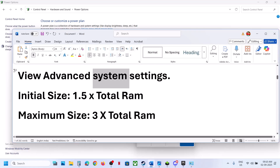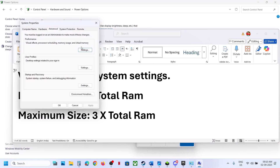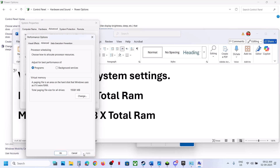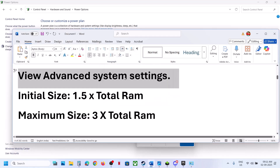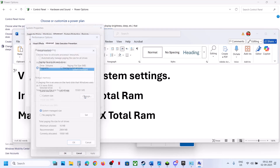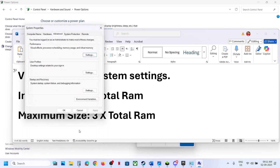If still not working, go back to View Advanced System Settings, click on first Settings, Advanced, Change. This time select System Managed Size, click on Set, then OK, Apply, OK, and restart your computer. If that still doesn't work, revert to default by checking the automatic option, click OK, restart your computer, and check.